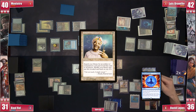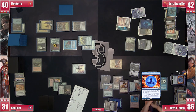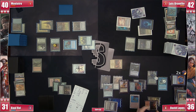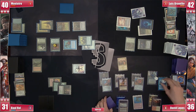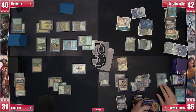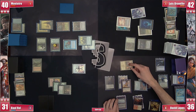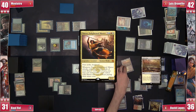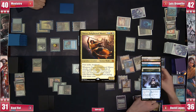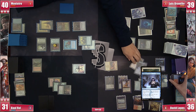David casts Enlightened Tutor, searching for a Shark Typhoon just for giggles to try and end everyone's suffering — he still has two extra turns. David doesn't pay for the Remora, seeing as he has bigger fish to put on the stack. He casts Shark Typhoon and switches targets, attacking Brandão. Narset reveals Marsh Flats, Steam Vents, Cataclysm, and Temporal Trespass. The table considers conceding but decides against it.